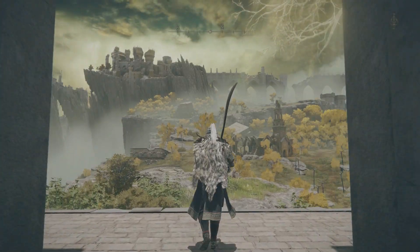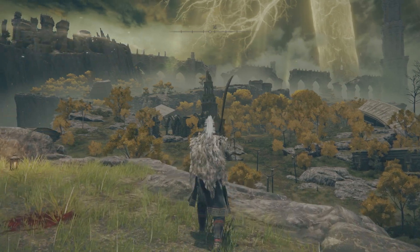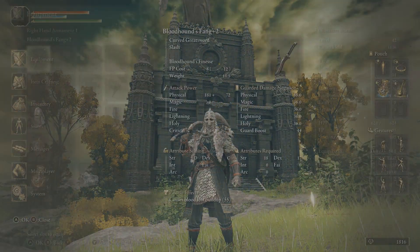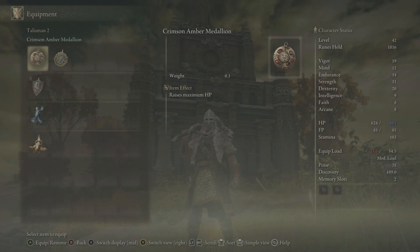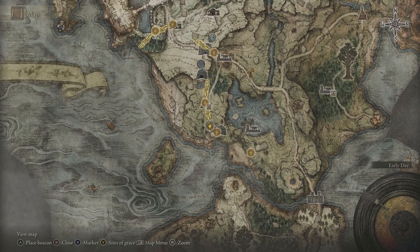How you doing guys? Adamski here. In this video I'm going to show you where to get the Amber Talisman that expands your health when equipped. The default version will increase your health by 6%, so in simple terms the higher your vigor is the more HP you will get after equipping it. Now let me show you the location of it.